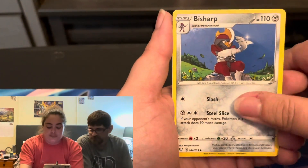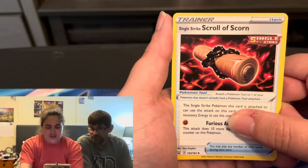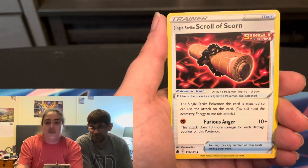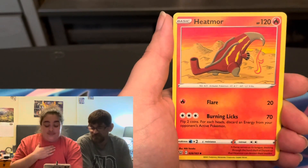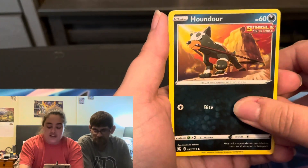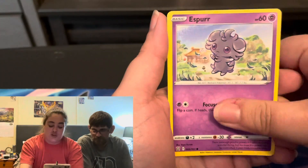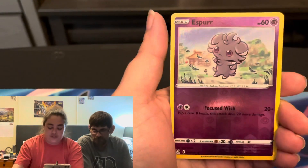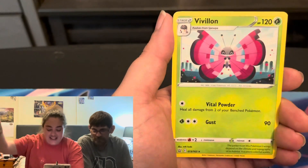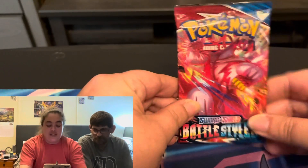All right, here we go! Water energy - oh I forgot my easel but that's okay. Single Strike Scrolls of Scorn - tried to take the whole thing. Single Strike Houndour, Cobblestone Blipbug, Espurr, Frillish reverse holo, Espurr - first pack magic for me? No - Vivillon, non-holo rare. Let's go!